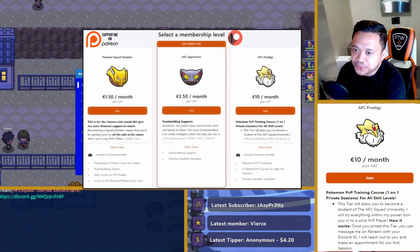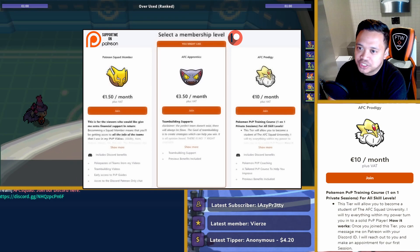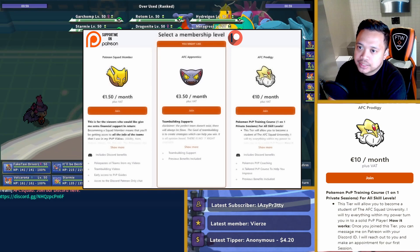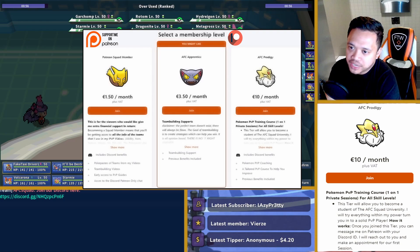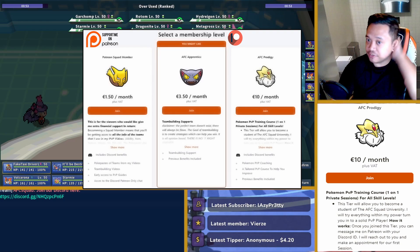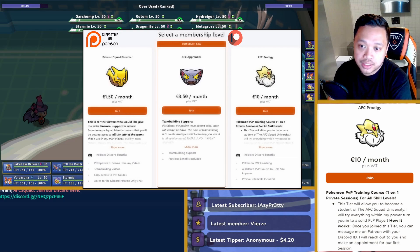Unfortunately, I had to face multiple Conkeldurrs in a row. Fighting is one of the most common typings right now. Luckily, my opponent here is not running a fighting type. But he does have that Hydreigon. If I remove Hydreigon, Sucker Punch is looking really decent against my opponent, so definitely looking for that one.